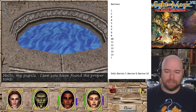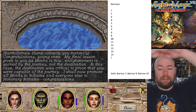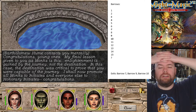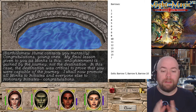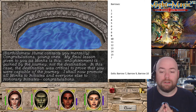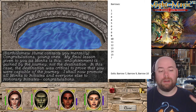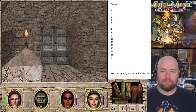Hello, my pupils, I see you have found the proper tomb. You may contact me mentally - sound familiar, like Loretta Fleece? Congratulations, young ones. My final lesson given to you as monks is this: Enlightenment is gained by the journey, not the destination. In this case, the destination was critical to prove that you were capable of the journey. I shall promote all monks to initiates and everyone else to honorary initiates. Congratulations.